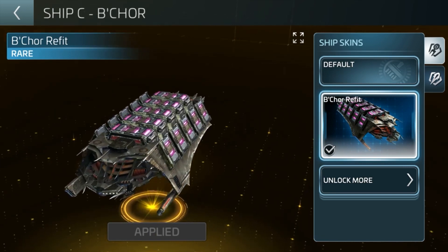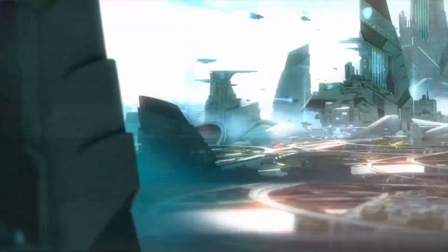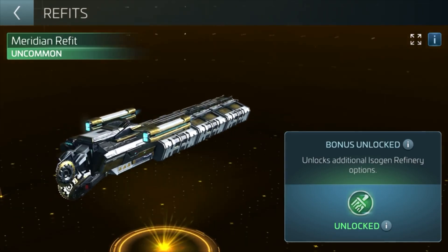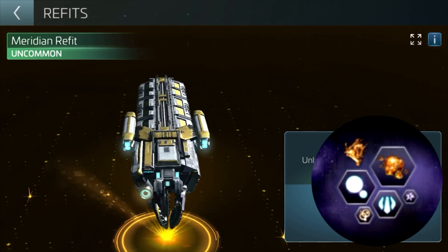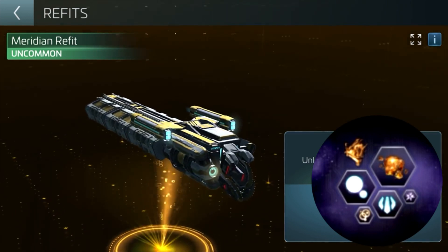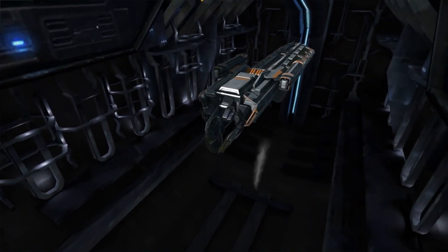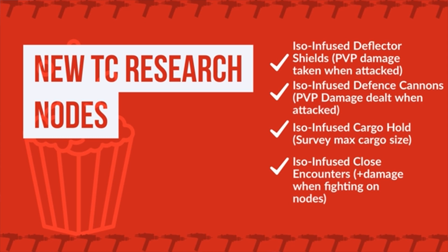Let's now move on to new territory capture research nodes. There will be four new territory capture research nodes focused on PVP damage, survey max cargo size, and damage when fighting on a node. To unlock each research node you will need the new iso resin currency, which will be sourced through the new refinery that can only be unlocked by building the Meridian mining ship. These look like some pretty good nodes, especially the survey max cargo size for those G4 miners in dark space.